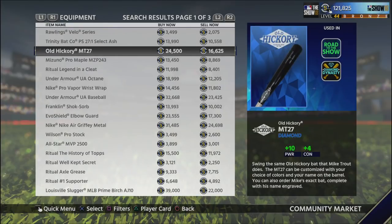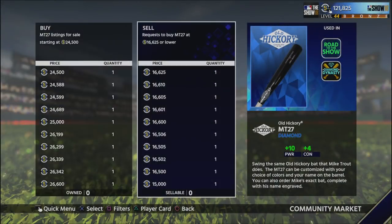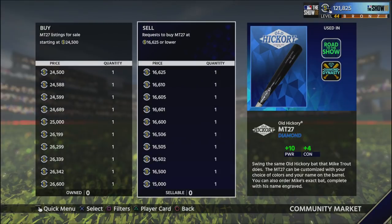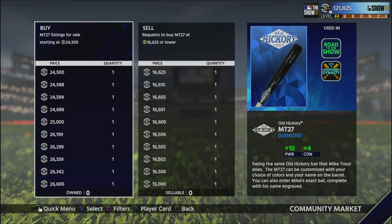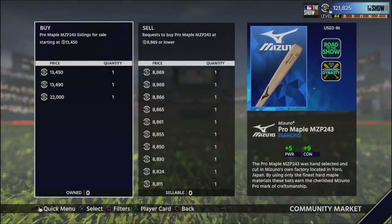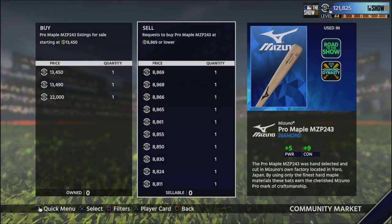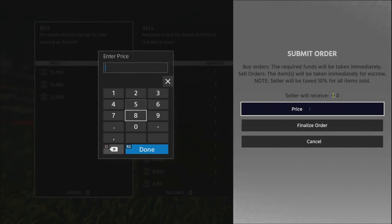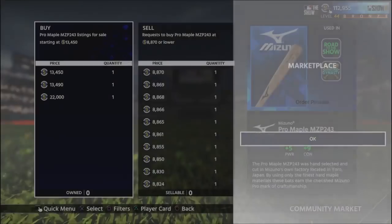For diamond equipment, I like to look to get over 2,000 stubs per flip because the gaps can be a lot bigger. With the higher-priced ones — like this Old Hickory bat — if you buy it for 16,000 and sell it for 24,000, after tax you'll end up making right at 6,000 stubs, which would be a crazy flip. These can be more volatile and risky; I wouldn't recommend these until you have at least 100,000 stubs to absorb the cost. Some of the other really good ones are those you can buy for under 10,000 stubs, like this Mizuno Pro Maple.